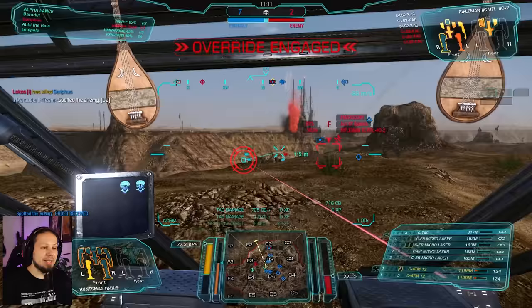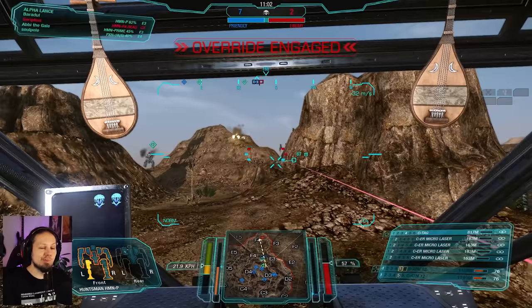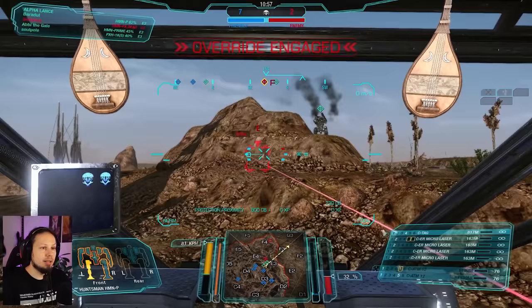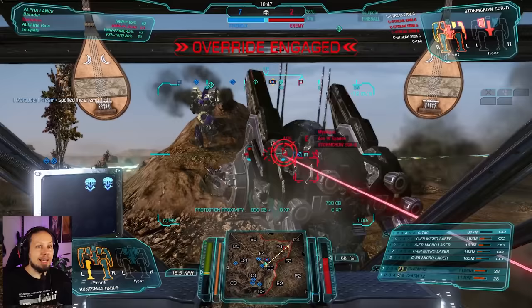Seven and two. Enemy right next to us — it's a Stormcrow, and it's in perfect range. We need to take him out quickly before he can get us. He's on another target right now — is he gonna come around? Probably. 200 meters is good here. He's coming closer though — 120 is what we need. Man, that's so much damage. His back is so open. Yeah! And that's all of his weapons down, basically.